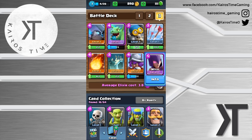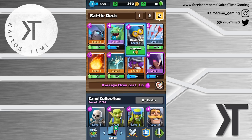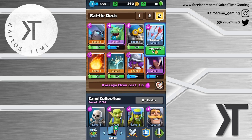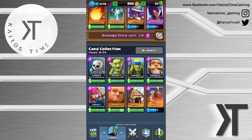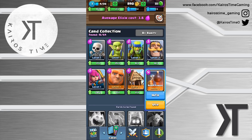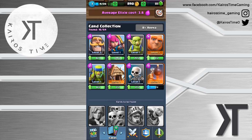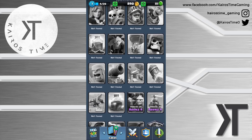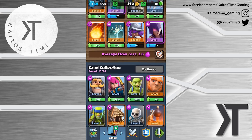The minions aren't as big a threat if we have both the witch and the baby dragon, so we've got plenty of anti-air. We've got a building to distract troops, the bomber and baby dragon and witch, fireball and arrows to help the mini pekka get to the tower. I thought about using the bomb tower as a strong defensive card but we'll leave it as is.